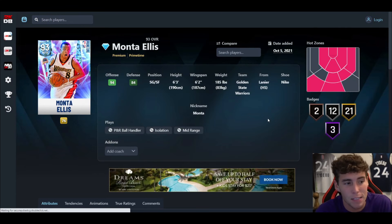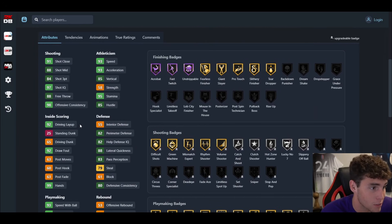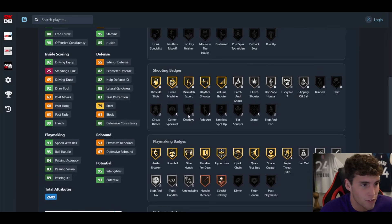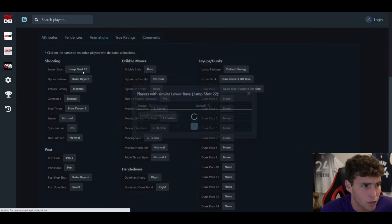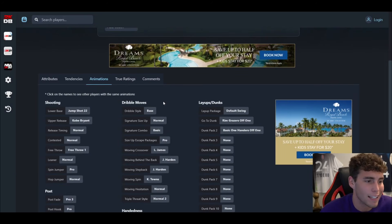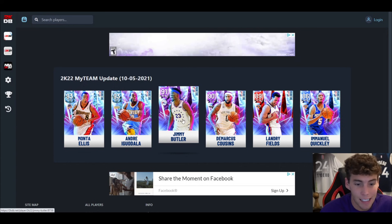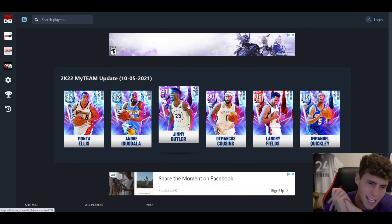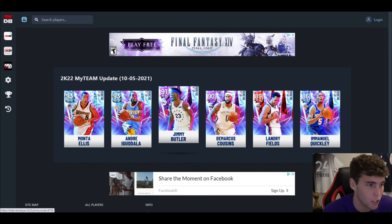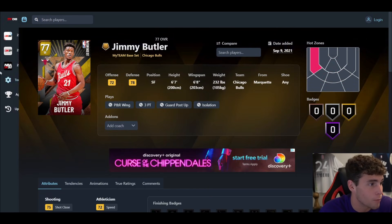Monta Ellis, last but not least — 6'3 with a 6'2 wingspan, which really hurts him. 84 three-ball, 65 driving dunk, 93 speed, 88 lateral quickness. He struggles defensively, but you can upgrade his defense. Shooting-wise he's fine, and jump shot 22 with Kobe's upper is a really good release. But is that good enough to play Monta Ellis? My answer is no. He's not very good in NBA 2K22 MyTeam, and Jimmy Butler is better than Monta Ellis straight up.